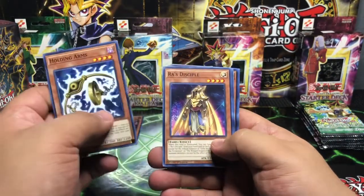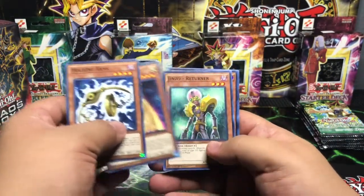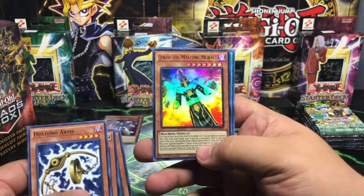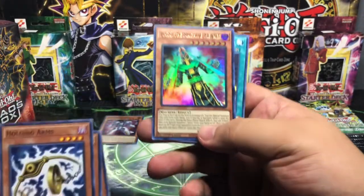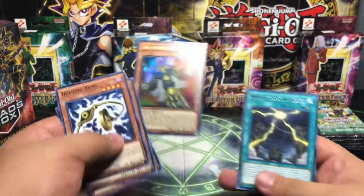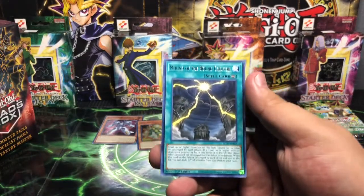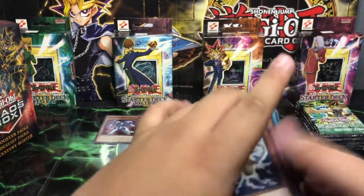Moving on — Holding Arms, Ra's Disciple, Jinzo Returner. And that's your Ultra Rare — Jinzo the Machine Menace. That is another Jinzo pull. That is awesome guys, that card is also welcome with open arms. And a Mound of the Bound Creator, Basic Rare.